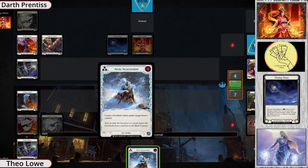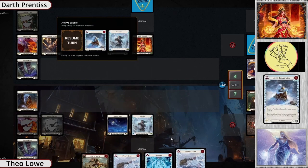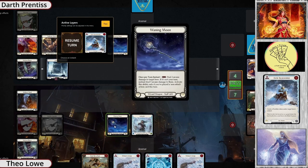Icelander is at AB2 right now because they popped one of them to get that extra damage off on the Waning Moon, which is kind of risky. But here's Arctic Incarceration to make sure Blaze just doesn't do a thing next turn.